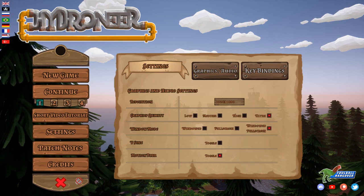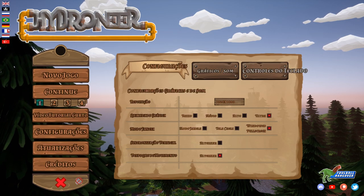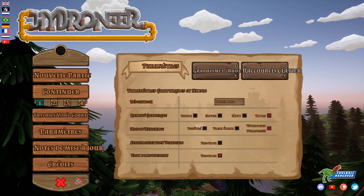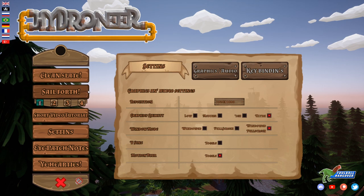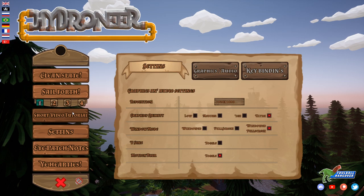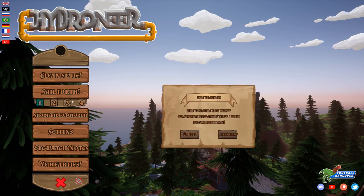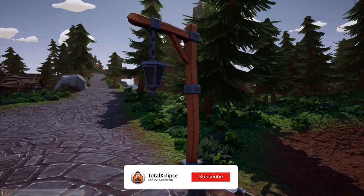We've also got a selection of flags here which I presume are the languages. Russian, Brazilian — that's Portuguese — German, French. I don't see Spanish, which surprises me. And we also have what looks like pirate. Yes — a clean slate. 'Sail forth me arties.' For the sake of it, I may not understand all eyepatch notes, but we're going to jump in and play with the pirate version.